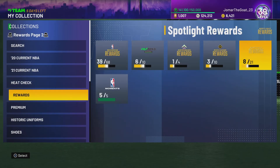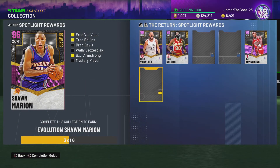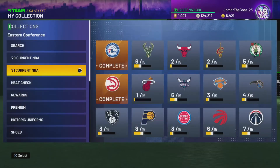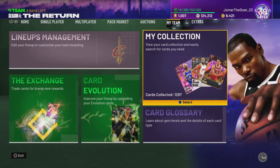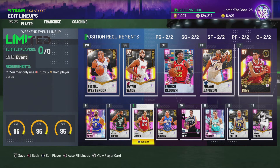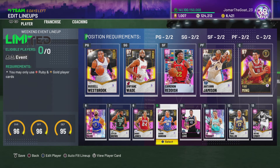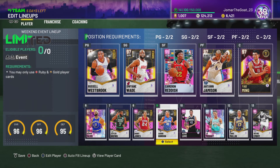Tomorrow I'll be able to upgrade my Pink Diamond to a Galaxy Opal — Sean Marion. He plays small forward and power forward, so he's replacing Bobby Jones. He'll probably take over for John Morant or Mullen, and when I get Kawhi he'll go there, and then Cam Reddish probably goes right there.